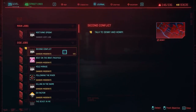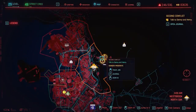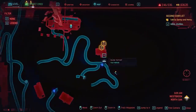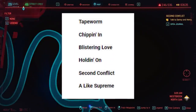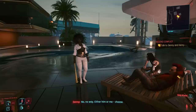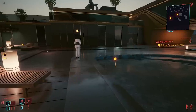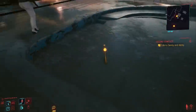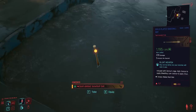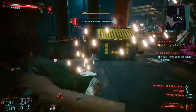To get this iconic weapon, go ahead and complete the main mission called Tapeworm, which will unlock the side mission called Chippin' In. Complete this side mission and the others in its arc until you reach one called Second Conflict — I'll have on screen the string of quests you have to complete before you get to this one. From here, simply follow the mission prompts until you reach two NPCs called Denny and Henry. After talking to them, you'll eventually see Denny throw a baseball bat to the ground; all that's left is to walk over and pick it up. It's definitely one of the better melee weapons you can get, and also just extremely fun to use.